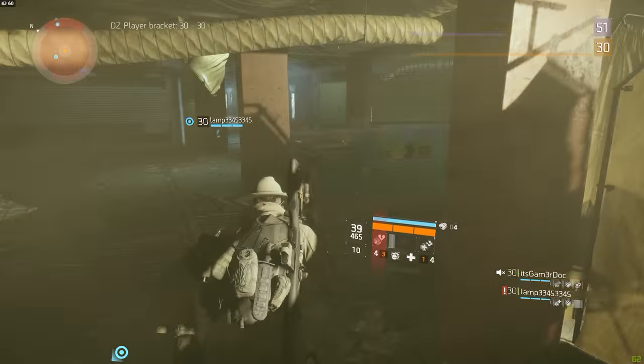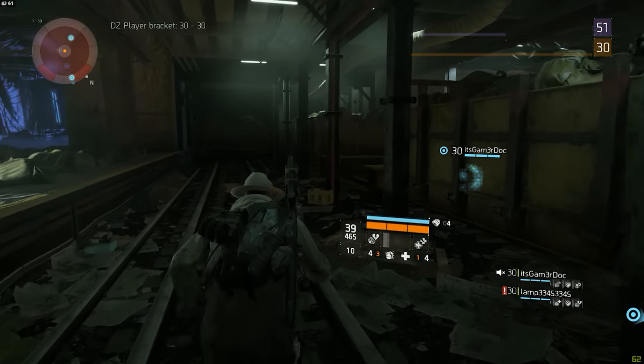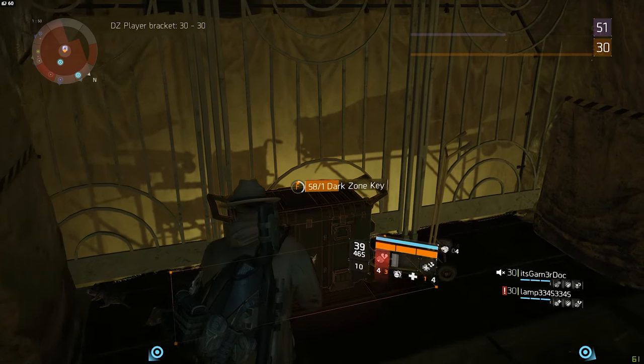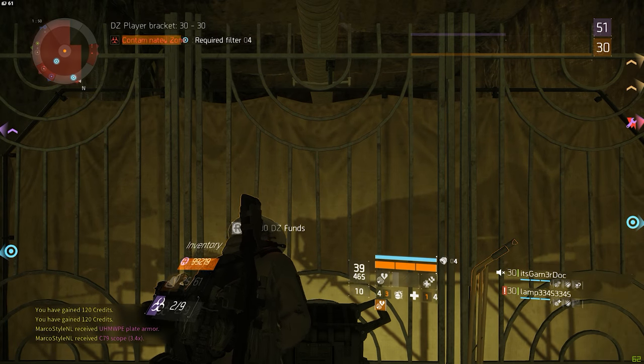Once you're through the gates, take another right where you'll find stairs to go even deeper. Once you're down there, make a U-turn and follow the train rails — after a couple of meters you should see the chest on your right side, right next to this gate. It's pretty well hidden, but on the flip side no one ever loots this one.